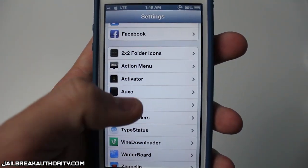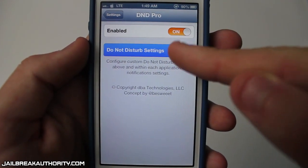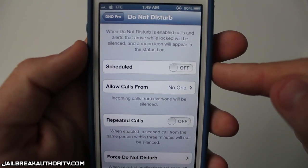Here is the DND Pro tab within the settings application where you can enable or disable the tweak, and you also have the do not disturb settings.